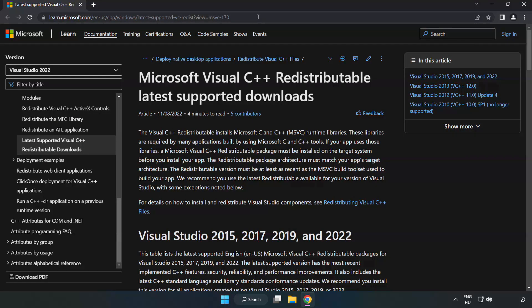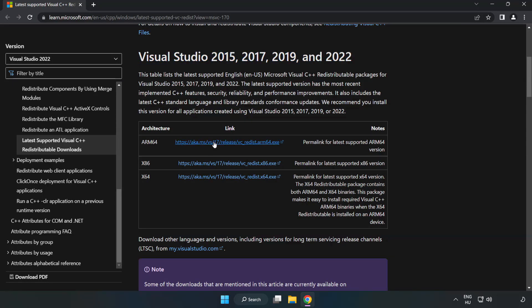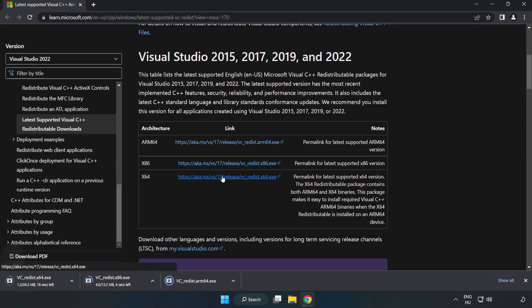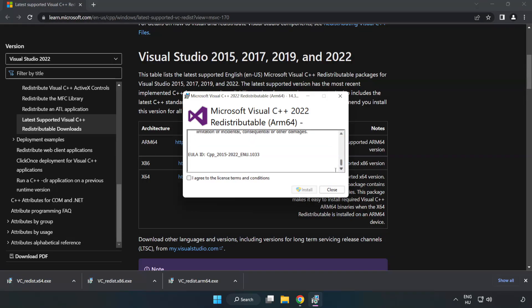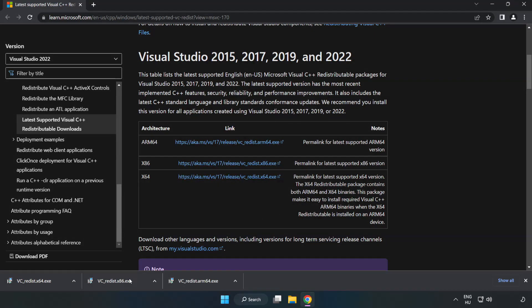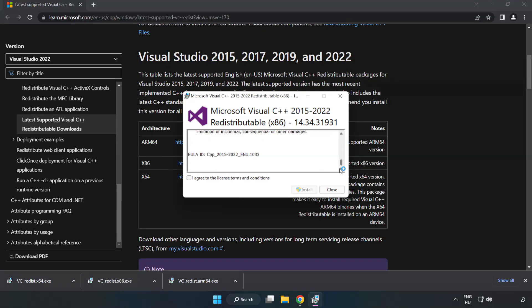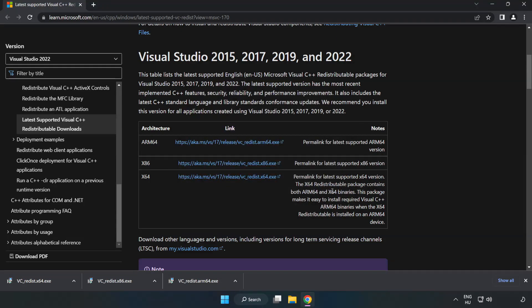Close the DirectX website. Go to the next website — link in the description. Download three files and install each downloaded file. Click I agree to the license terms and conditions and click Install. If it fails to install, no problem — repeat for the others. Click Close and repeat for the remaining files.